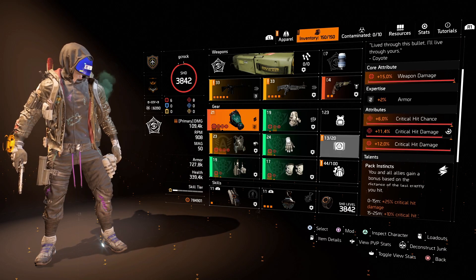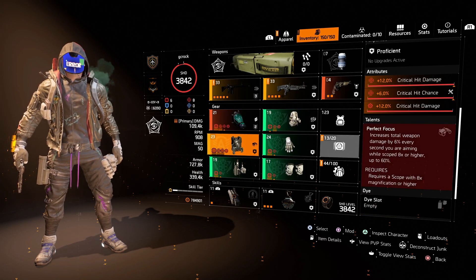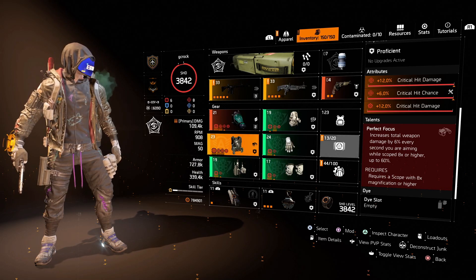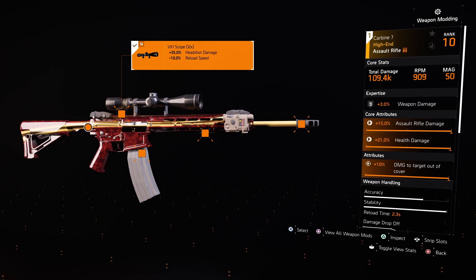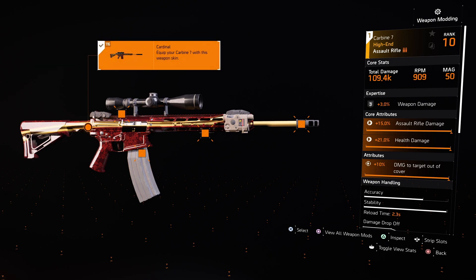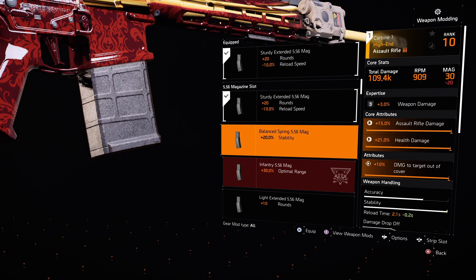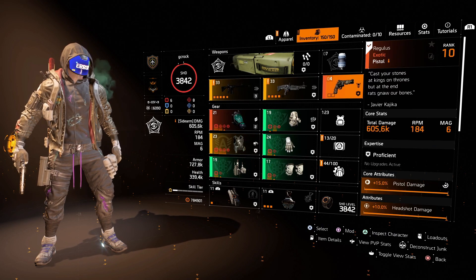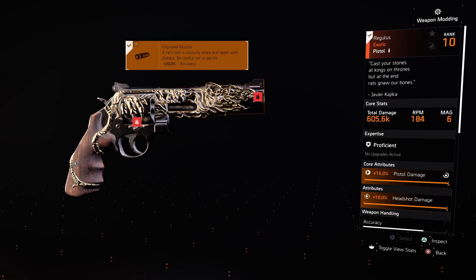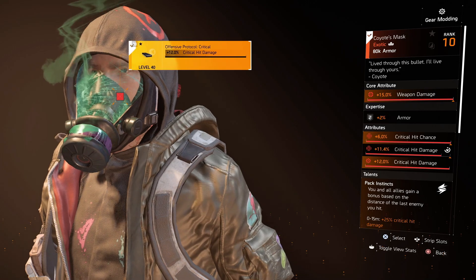For weapons, press square and you've got all your different mod slots available for that weapon. Each weapon is different and can take different mods — some weapons can take more mods than others. Just go through each mod slot and look at the mods available to see what helps your build. The only time you can't mod a weapon is if it's exotic — exotics come with their own locked-in mods. This isn't the same for exotic gear pieces though; you can still mod those.